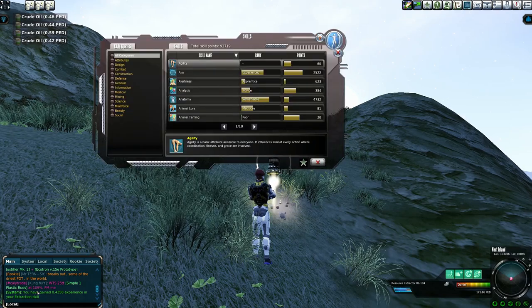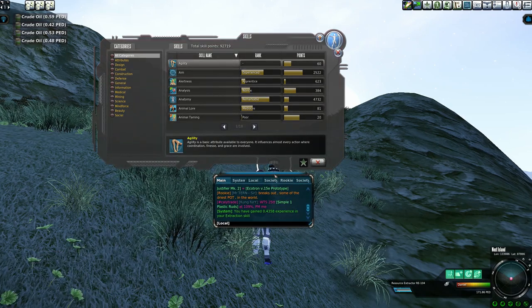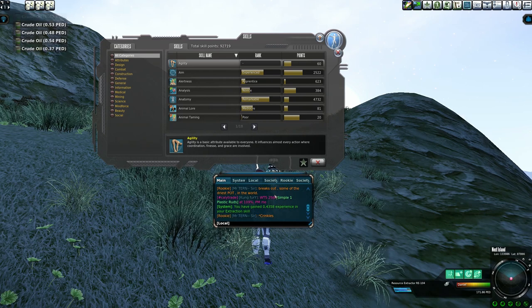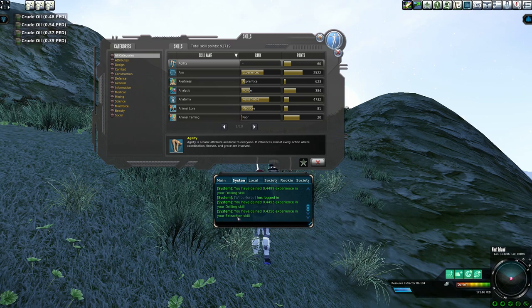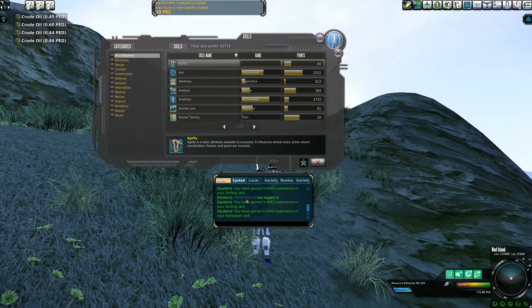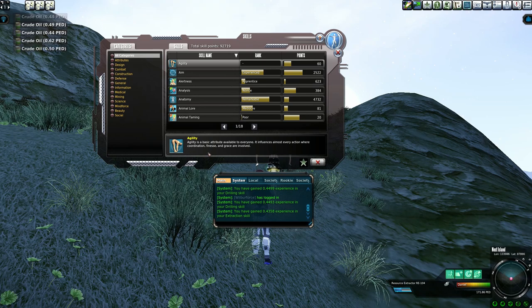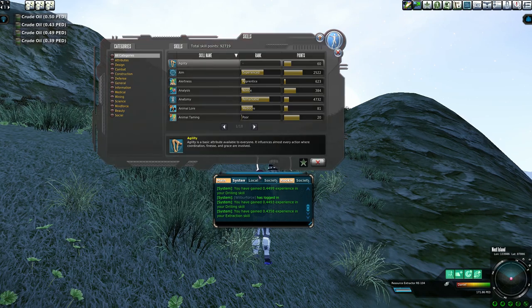We're also getting some really good extraction skills here — you can see these little skill gains. Nice thing about this: you're getting extraction and drilling, and in addition to that, every now and then you'll get something like engineering. Those are really good skills because they're a bit harder to get and go towards crafting. Really big miners tend to have decently high crafting skills — that's one of the reasons why.